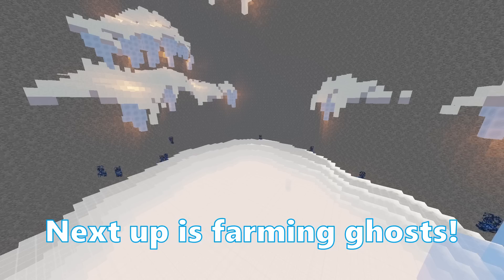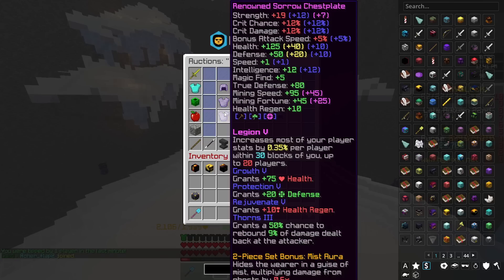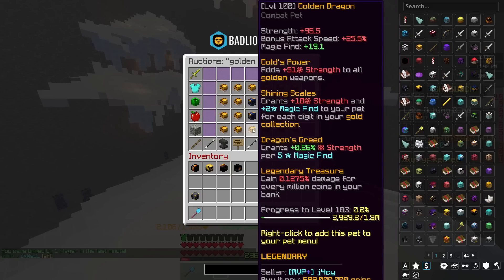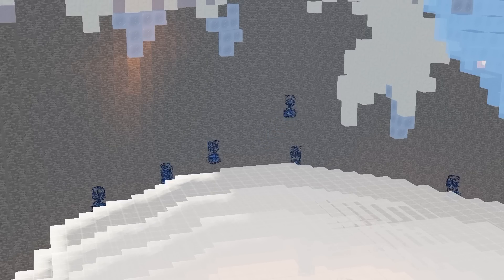Next up is Farming Ghosts. Now this is actually quite an old method. It still makes a lot of coins, even though times have changed and metas have shifted too. With players still reporting around the 30 million coin mark per hour, it really can't be written off. Ideal setups require armor like Sorrow, weapons like the Dark Claymore or the Giant Sword, and if you really want to splash the cash, a Golden Dragon Pet. The consistency of this method is really quite hard to match.